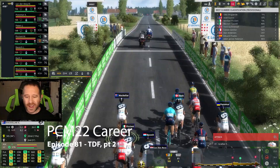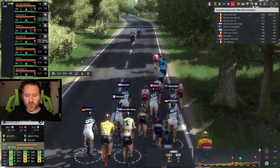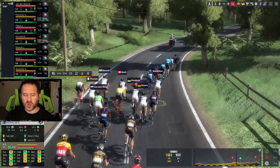Hey, I'm Nick Havon Gamer. Welcome back to PCM 22 career mode episode 81. We go through the first of just two categorized Cat 4 climbs on the day. Not much undulation, definitely a sprint finish for this one, but with some undulation right before the finish line, it could hurt some of the sprinters. With both of our two guys being fairly punchy, I think we'll be okay, but we may try to inspire something.